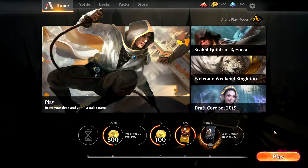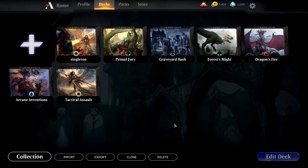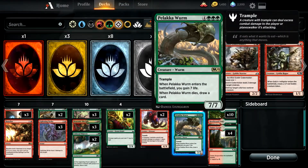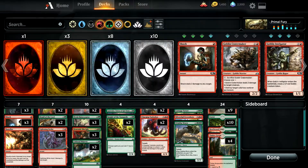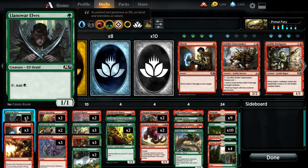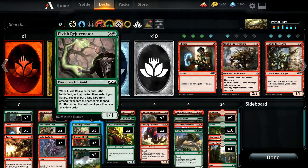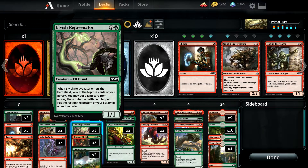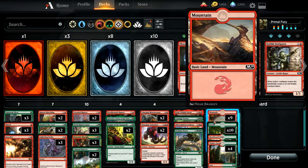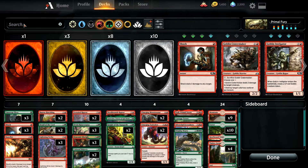You can also get given some other free decks. I then got given this free deck — if we have a look at this one, it's actually a bit more advanced because it's got two colours and some slightly better spells. It kind of gives you certain cards that are twos-of and ones-of, so if you like a card you can add another one yourself later down the line. This one's more of a dinosaur deck.